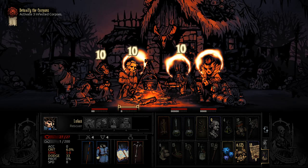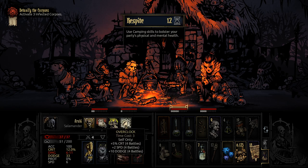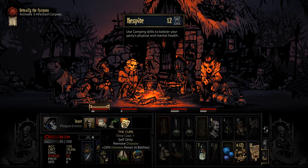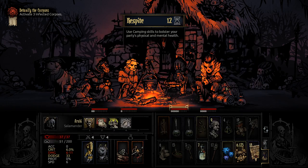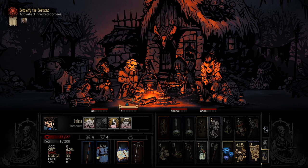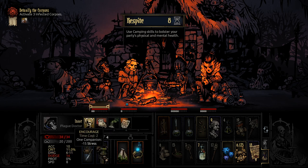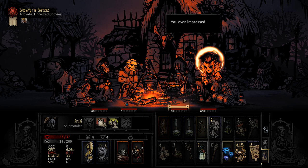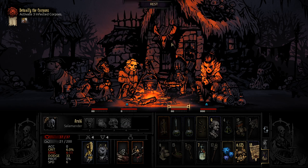Right, first of all let's check for camp. Oh, there you go — Prevent Nighttime Ambush. Cool, we do have it there. We also have a Remove Disease — I don't think anyone else has diseases. No, it doesn't look like it. So we'll just do this first: Prevent Nighttime Ambush. And then I think we just go and lower everyone's stress down. I think that sorts everyone out mostly.